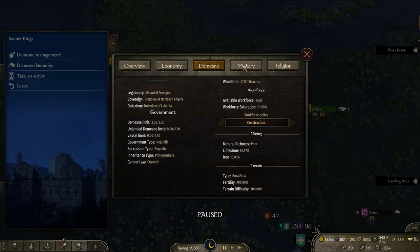Terrain, rural area — let's double check the military. This is manpower — those are civilians still. Total manpower: nobles and peasants, but those aren't recruited yet. We want to encourage militia because they're all gone — we want to make them cheaper but we don't want food rationing. For garrison policy, let's have them balanced. We do want to have more of a bigger garrison as well, and increase the speed of drafting.